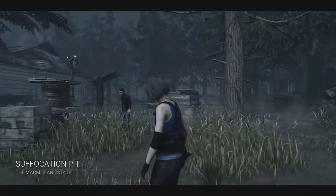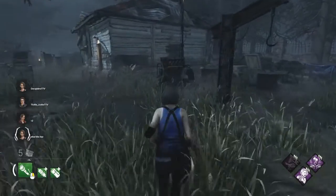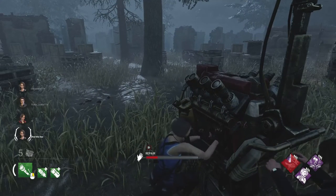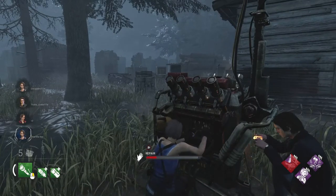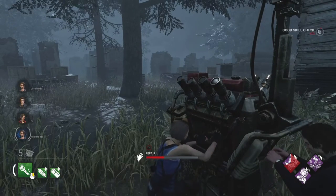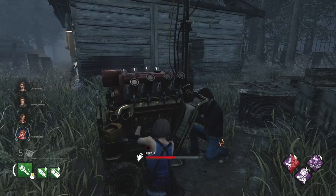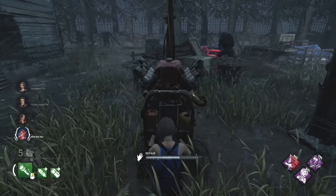Alright, here we go - Jill Valentine coming in, we're surviving with Jonathan. Right off the bat we're going to get a Nemesis who's going to know where we are, you can see him in the distance. Welcome to a new episode, guys! We're trying to go for the Adept Jill Valentine achievement. We have a Claire and another Jill who's being chased - she's the obsession. We're running Jill's three perks: Blast Mine, Resurgence, and Counterforce.